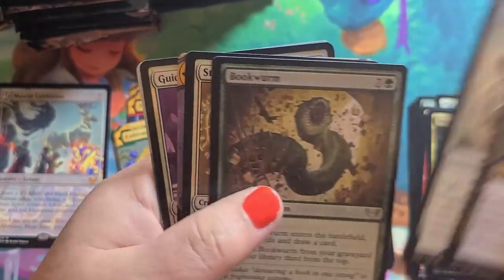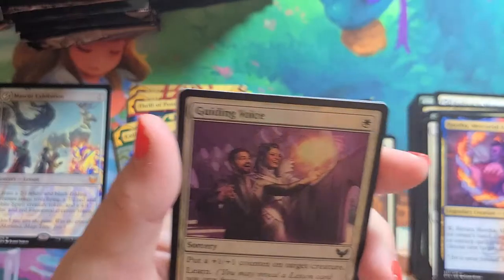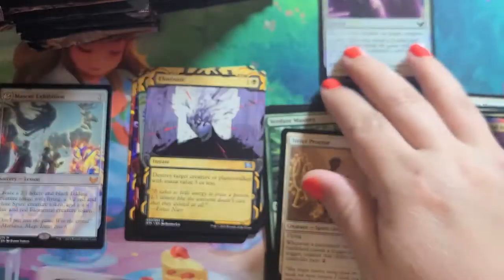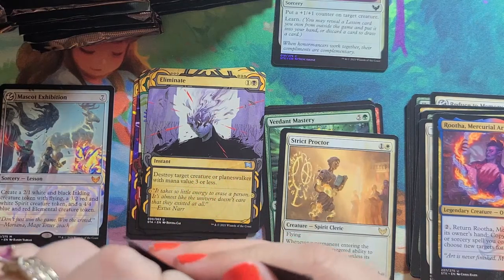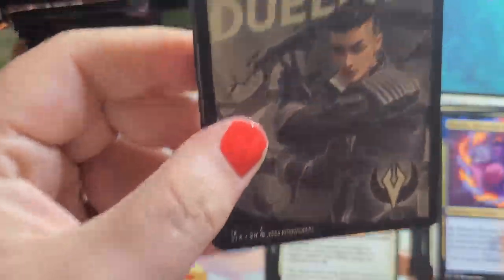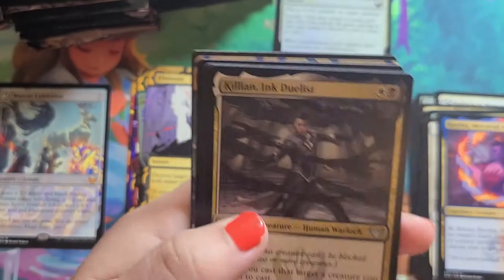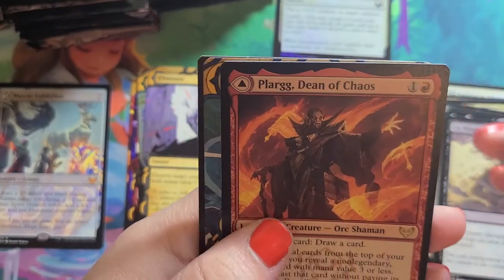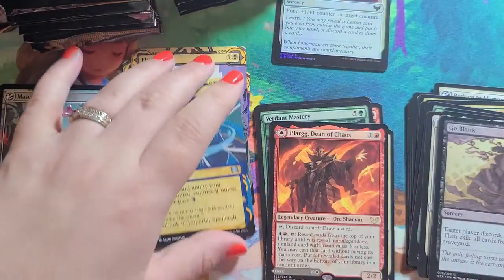Lesson is a Common. Our Uncommons: Direct Protector. Eliminate is our Archive, and a Shiny Common. I love these little club arts — they're adorable. Lard the Dean of Chaos is our Rare. Wurund of Denial is our Mystical Archive.